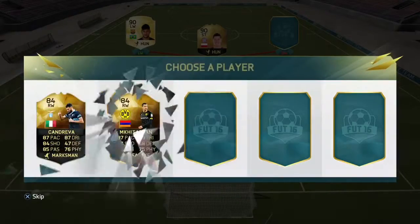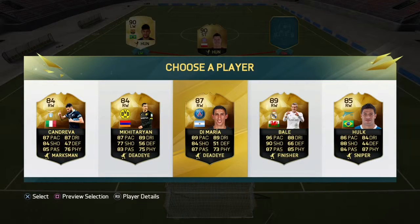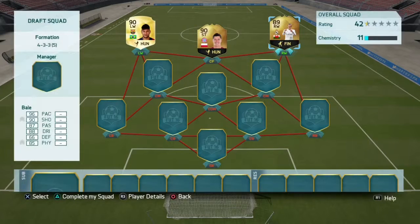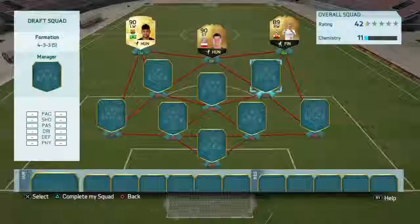Go up to the right wing. Messi maybe? It's not a Messi, but it is a second in-form Bale, 89 Bale, 96 pace. That's a nice card. Going to the first central midfielder now.